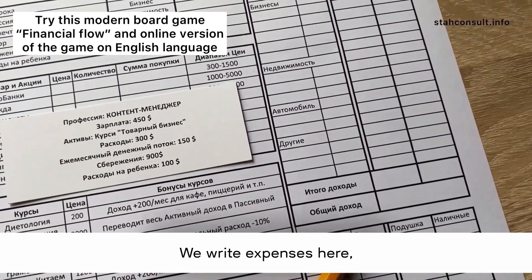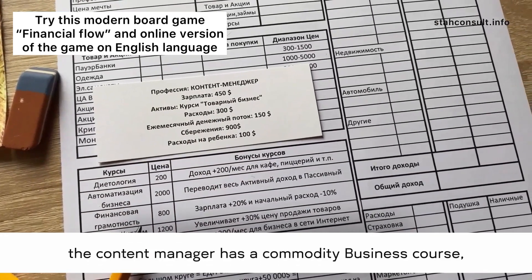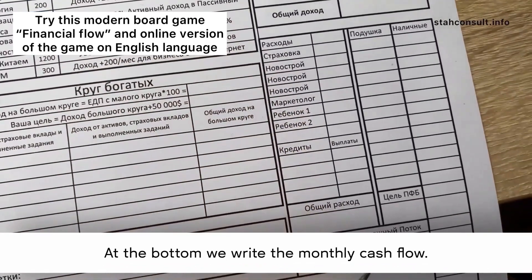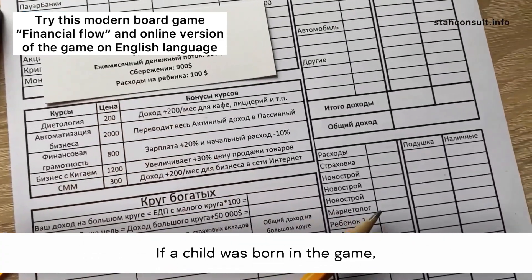We write expenses here. Each profession has its own type of asset — in this case, the content manager has a commodity business course. At the bottom we write the monthly cash flow, which is the difference between income and expenses. If a child was born in the game, we write the expenses for it here.